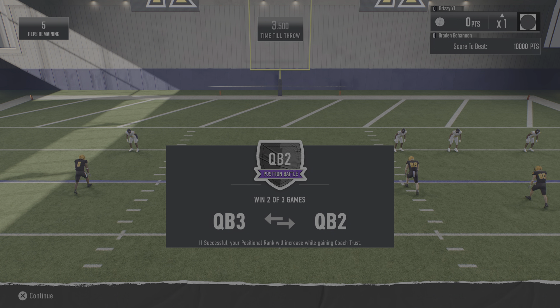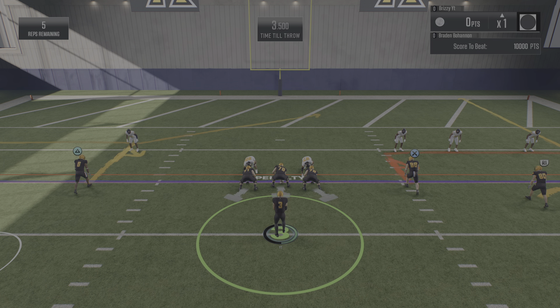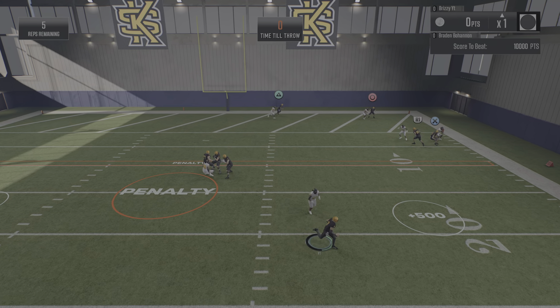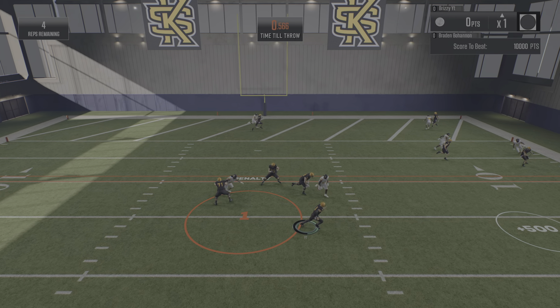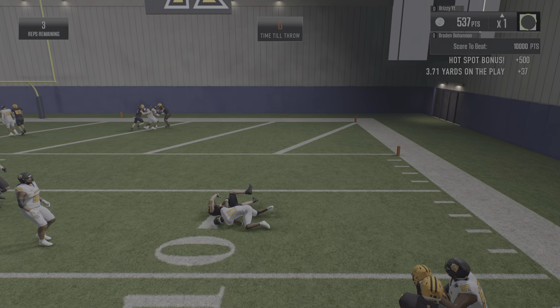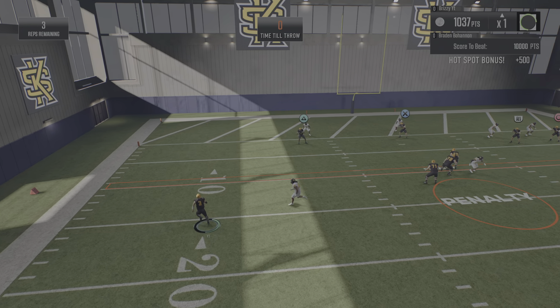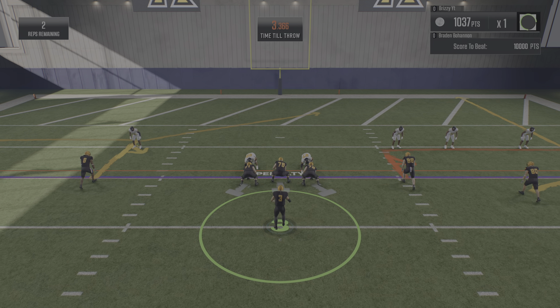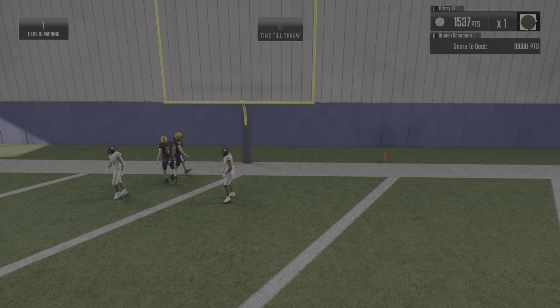Win two of three games — scramble, survive, escape the pocket before it becomes a penalty zone. Buy time until the throw timer runs out, then make a throw to an open receiver for points. We got points for the hot spot. I ran past and hit the wrong button. I'm in the red — I'm not doing too great right now, not gonna lie. Score to beat is 10,000.